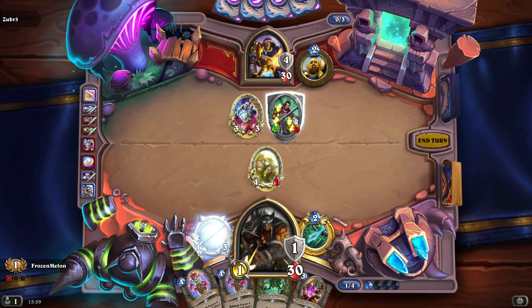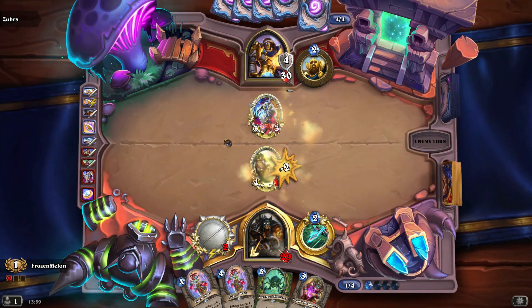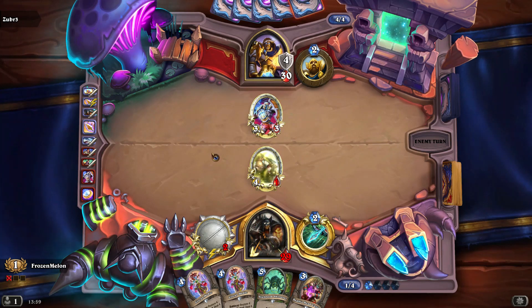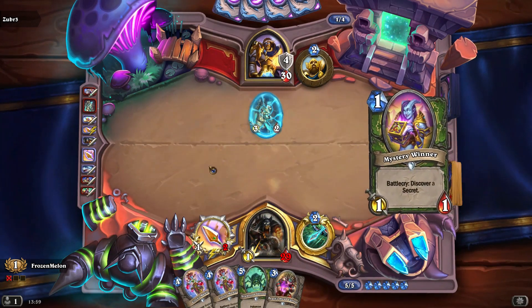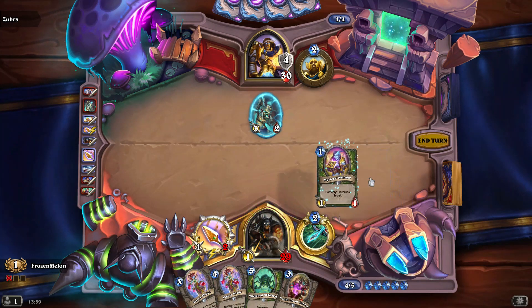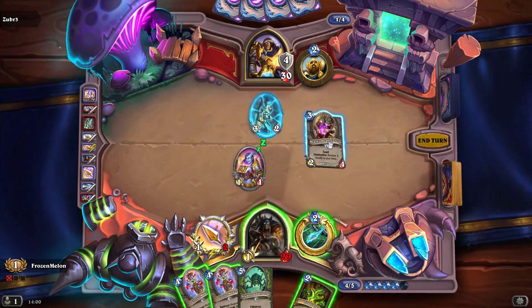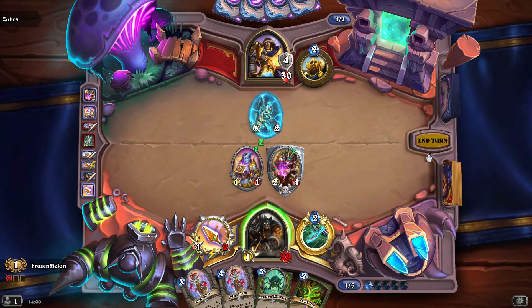Here I'm going to go off-curve. I get the weapon out here and I force the 3-3 to trade into that. Healing it up means the 3-3 trades into it and then puts a 4-3, so it's not as good as I would like it to be. I'm probably not going to play the 4-drop there just cause there's a heal. I'll probably fill up the snake trap here. I don't think there's any point in attacking.